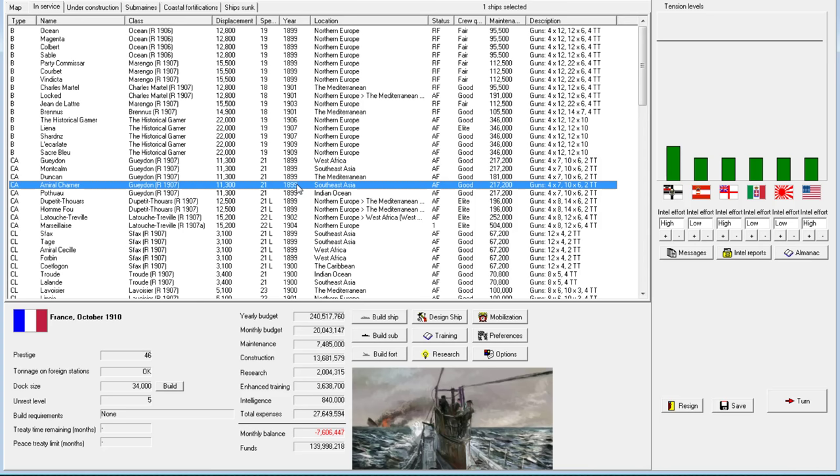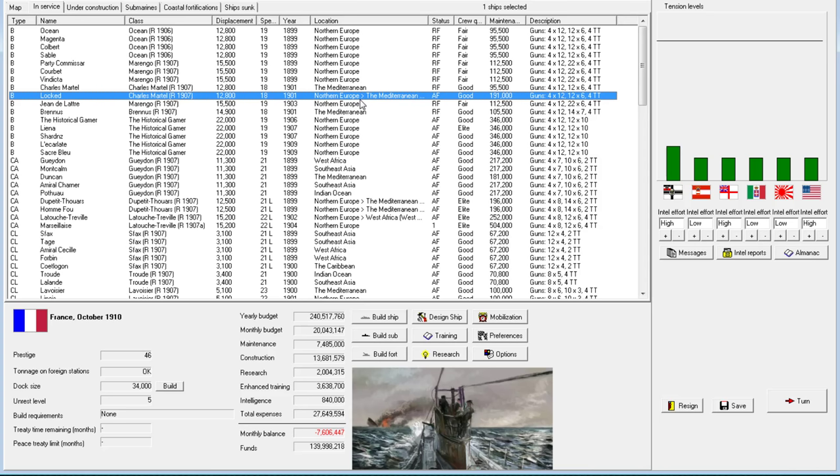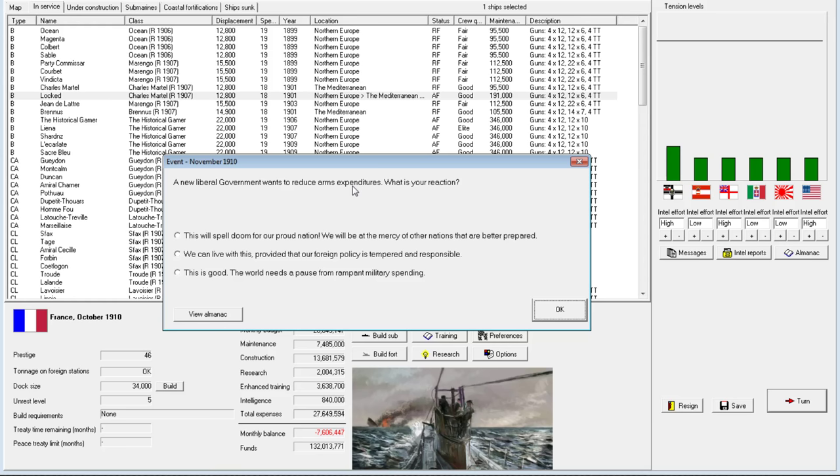The first order of business will be to scrap these Gaidons, and also to put this ship, the Charles Montel, on reserve fleet as soon as we get her into the Mediterranean. That should only take one month.